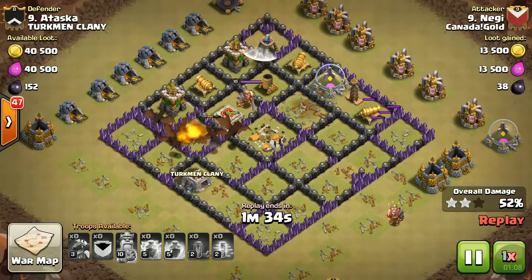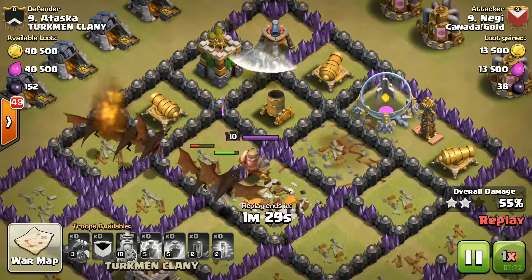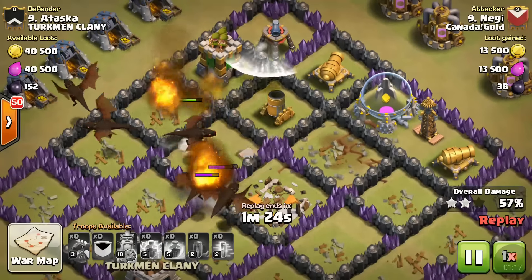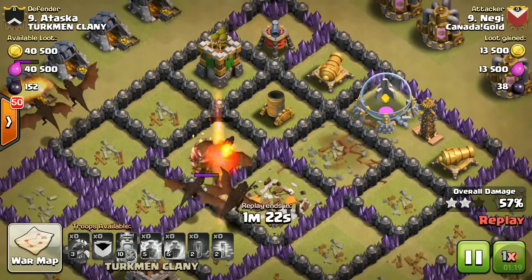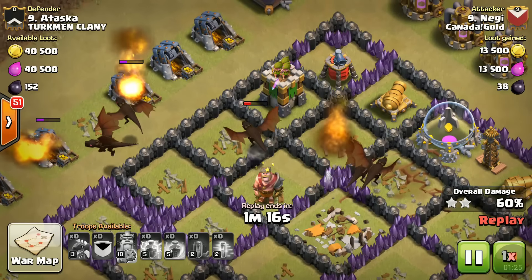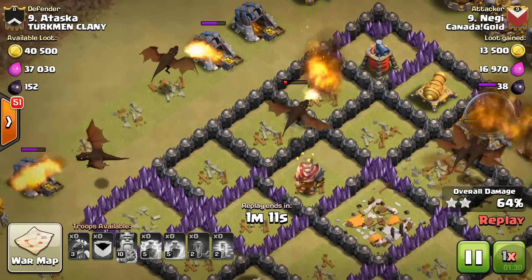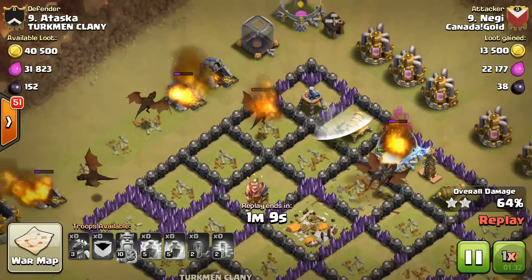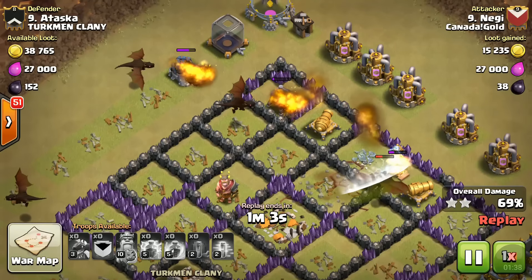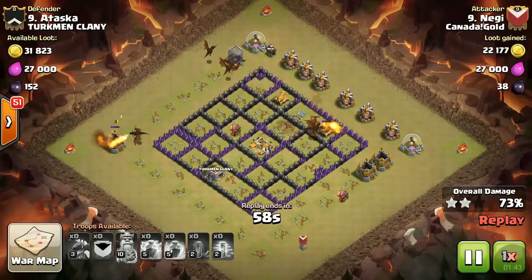The only thing left is to clean up the base. One air sweeper is still up, pushing the dragons back a bit, and an archer tower is doing some damage to my dragons - but that won't stop us from three-starring this base. That dragon takes out the archer tower. We've already taken the Town Hall and we're at two stars and 70 percent.